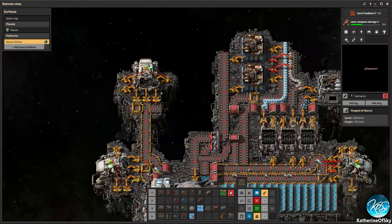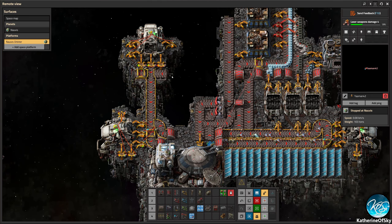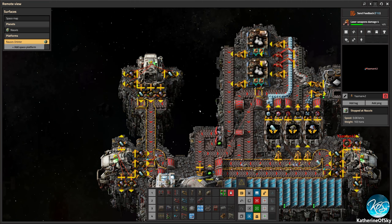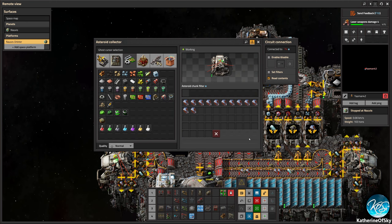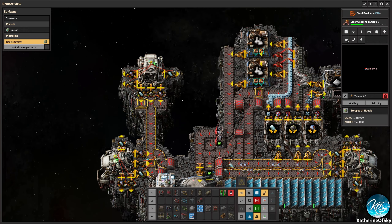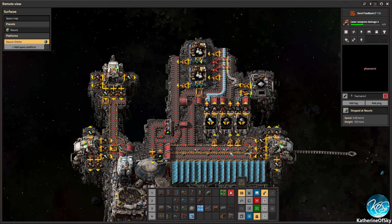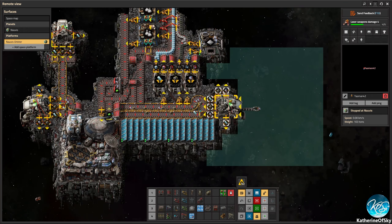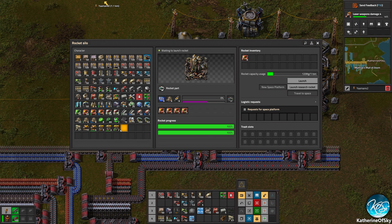There's two filters, actually: the ones that empty onto the belt, and the ones that empty into space. Because if you fill up the asteroid collector itself — if you look at the one at the upper left, you see how many iron asteroids are in there? A ton. So any more than 13 and it's going to dump it off the side again. Space littering. Well, that's what happens — you can't take everything from space.